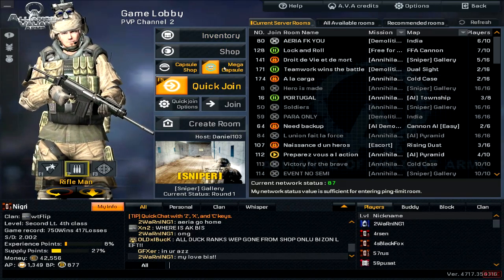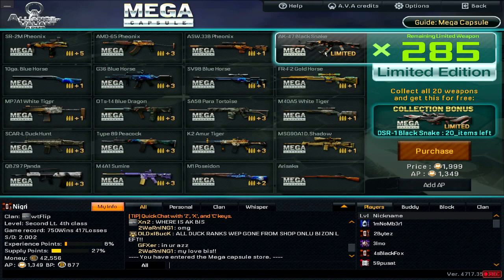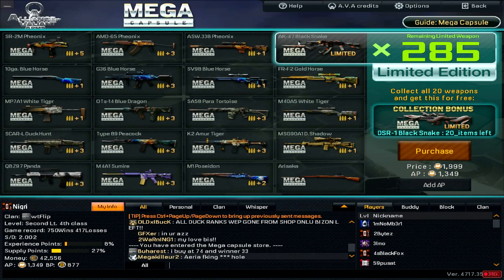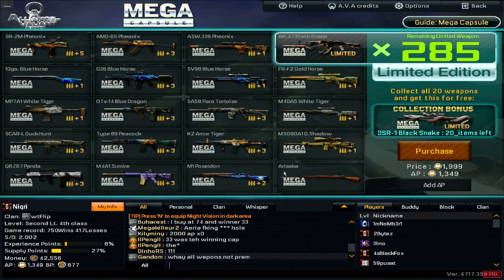Let's start off with the launch of the new Mega Capsule 4th Season. They added the Snake items — more like one item — which is the AK-47 Black Snake, costs 2k AP for one spin. I see new weapons in here, like the Arisaka and all the stuff. Probably these were community-made skins; I'm just not following it, so I don't know.